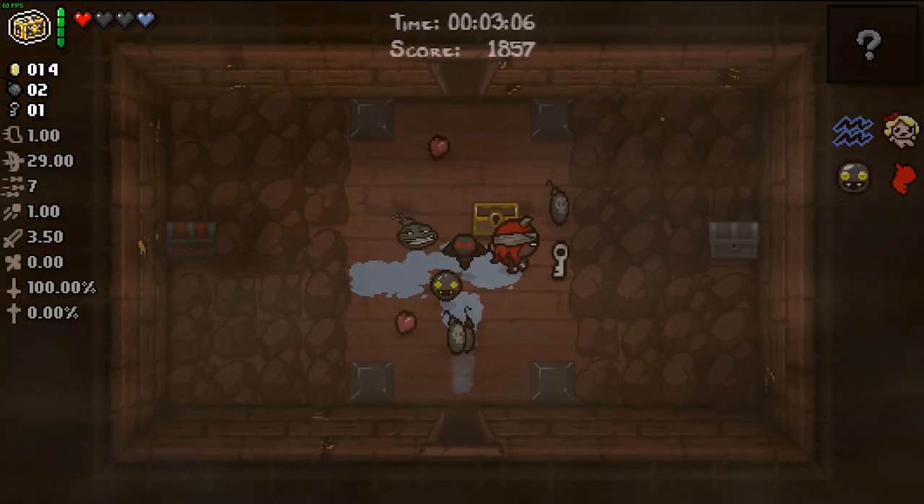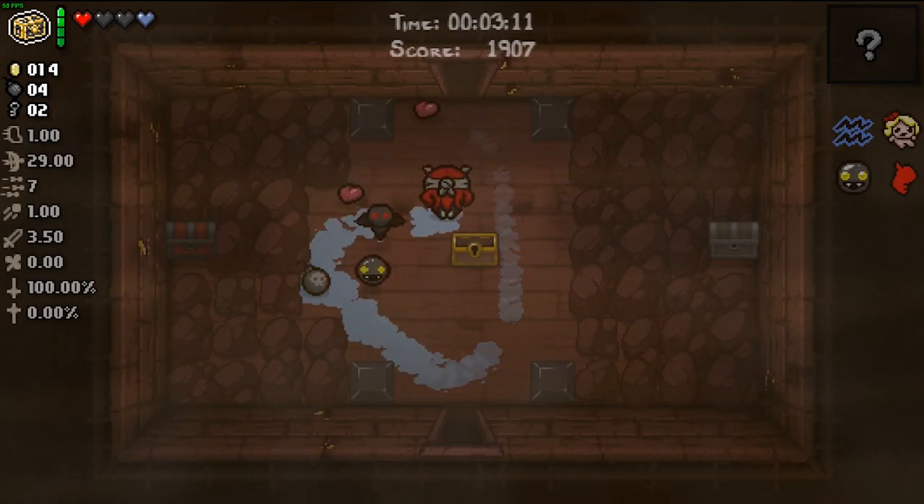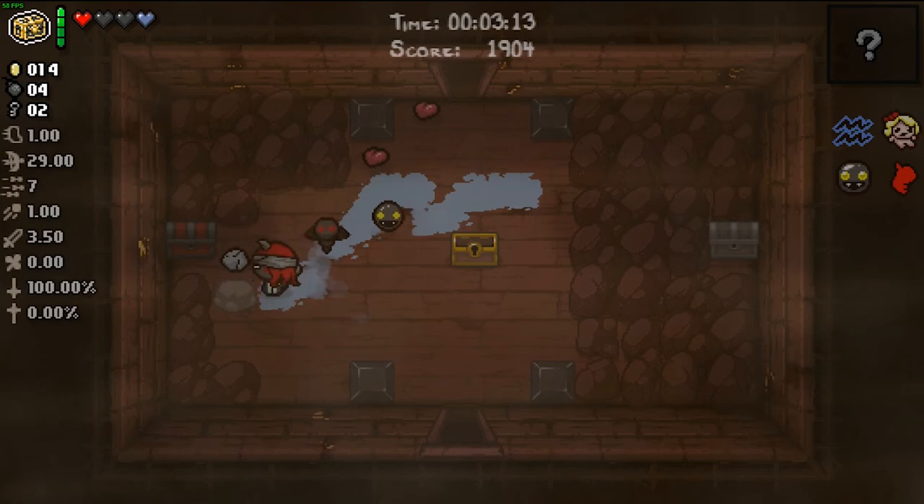Creepy comb - funny. Troll bomb actually coming in handy for once. We get red chest and pointed rock.